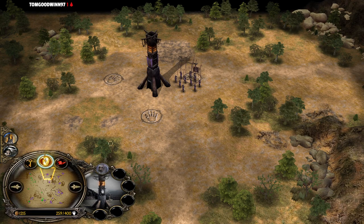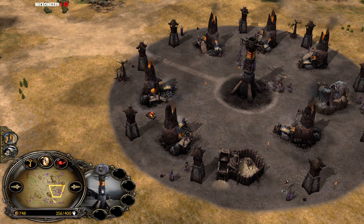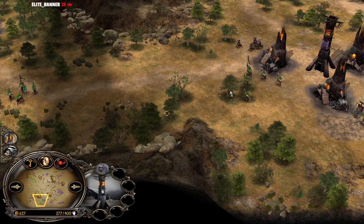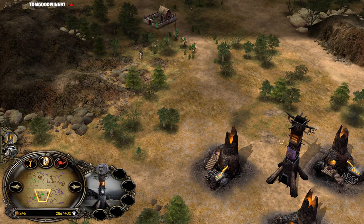Isengard actually has all the outposts under his control with an incredible resource income. He now has enough power points for Freezing Rain as well. He might also go for Field of Fires, but I think against Rohan you need the rain to negate Theoden's leadership — otherwise those Rohirrim are gonna hit like an absolute truck.